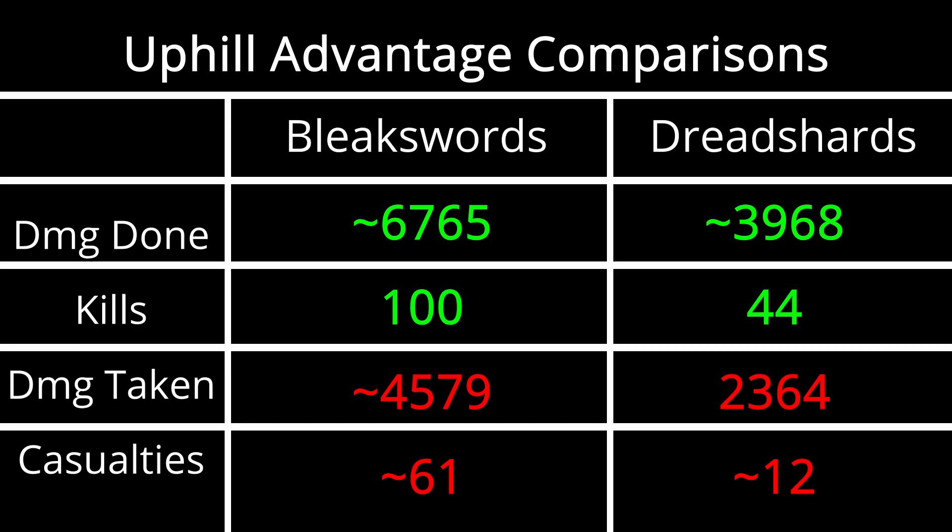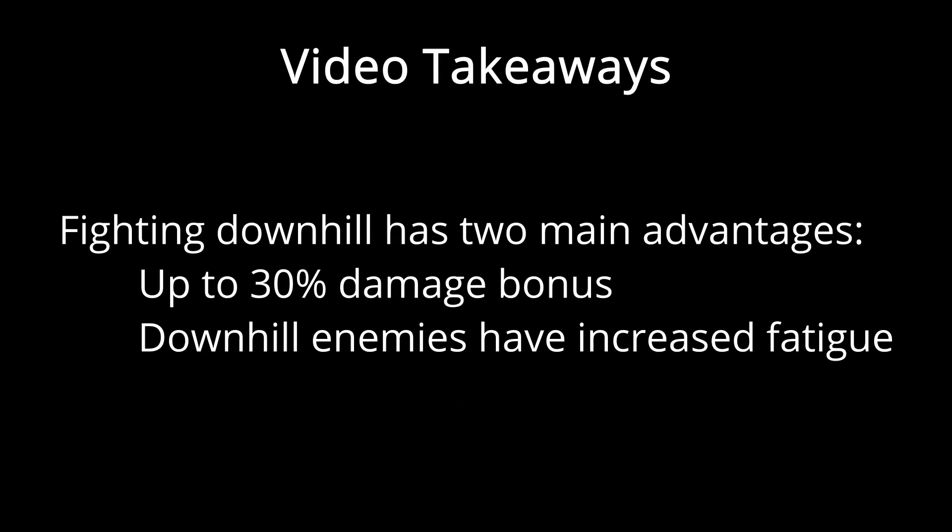Roughly the same outcome happened for the Dread Shards as well. The main video takeaway is that fighting downhill has two main advantages: your units can get up to a 30% damage bonus — even missile infantry — and your enemies downhill have increased fatigue gain. Basically, you always want to try using hills on the battlefield.